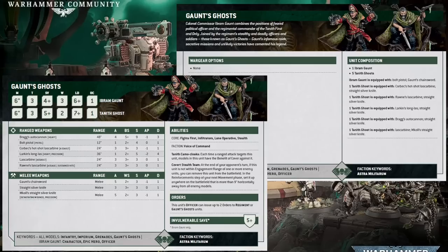And you can order this squad to take aim — suddenly that autocannon is hitting on a three plus. Chuck a Sentinel into the mix with daring recon and you're getting re-roll ones flying around the place, making that autocannon more than acceptable. Next up, we've got a Bolt Pistol, which is Ibram Gaunt's ranged weapon. There's nothing particularly noteworthy about it apart from the fact it hits on a two plus, but it's still only strength four, AP zero, damage one.